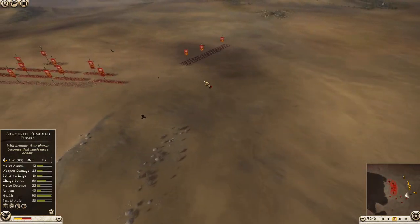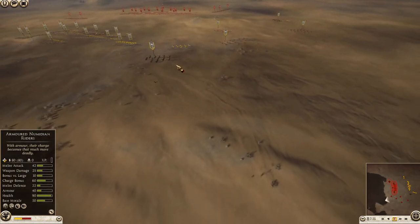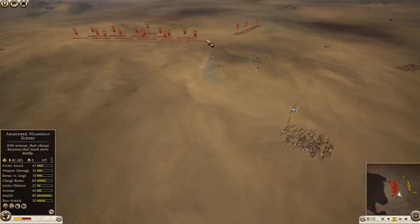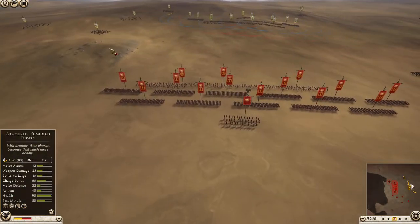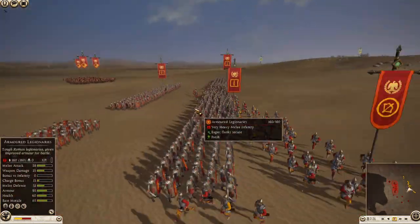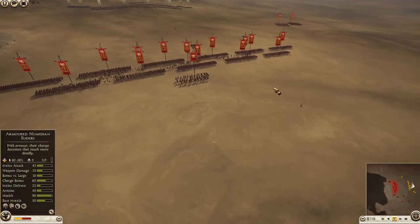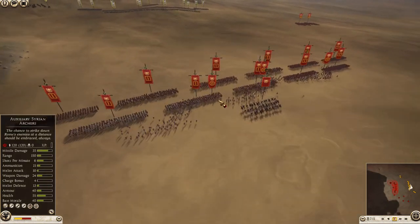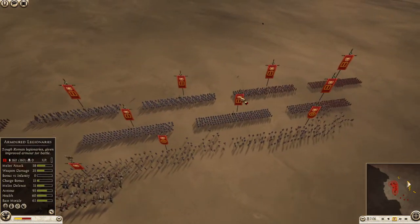Over here I'm just moving my cav close enough to try and bait him so he comes towards me, and at the same time I'm moving my elephants close to bait his cav. Now what he's doing very well is that he's keeping his cav to the flanks and not taking the bait — fantastic. But also he's using the triple A's axis formation which is the standard formation given to you, but normally it is a bad formation to use in Rome, absolutely trash.